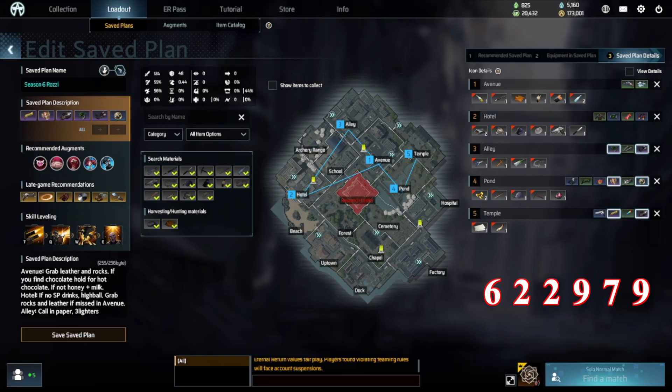The build for Rozi is a 5 zone crit build starting in Avenue. I really like just having to show this one screen for the save route now — it also makes this part of the build much quicker. You can make this 5 zone build a 4 zone build if you manage to grab a feather off a chicken. For augments, make sure you have Emboldened as your secondary for this build specifically.